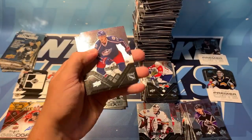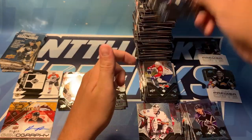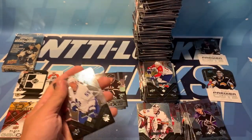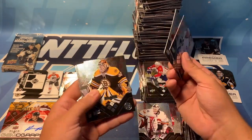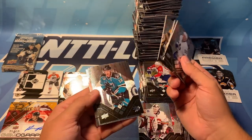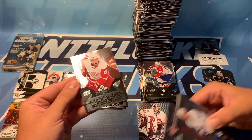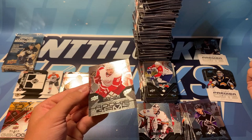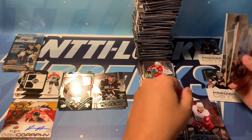We got Nikolai Zerdev, Sean Avery, Rolston, Cole, and Redden. I'll definitely be able to put together the single diamond set. We've got Jason Blake, Valtteri Filippula, Tim Thomas, Patrick Marleau, and our — Justin Abdelkader — triple diamond rookie gems. Very nice card.